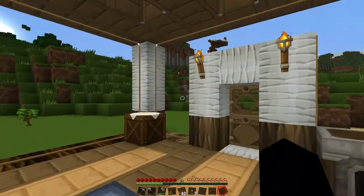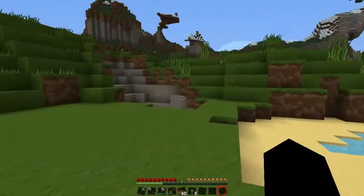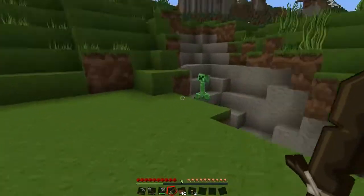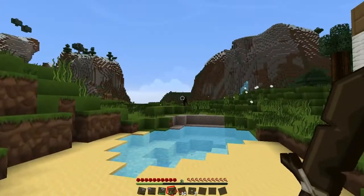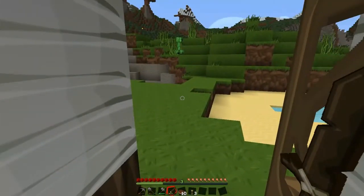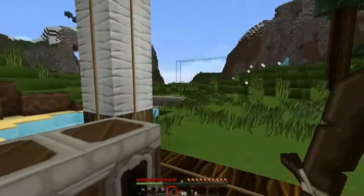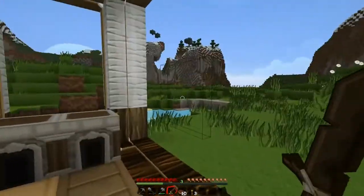Walk back to my house. Any mobs? Is that creeper still there? Enderman! I wanted to kill him! There he is — Enderman, I'm looking at him. Where is he? Where is he? He's not here.